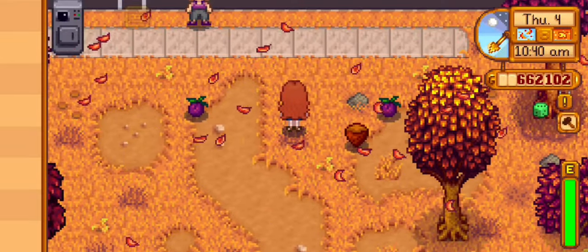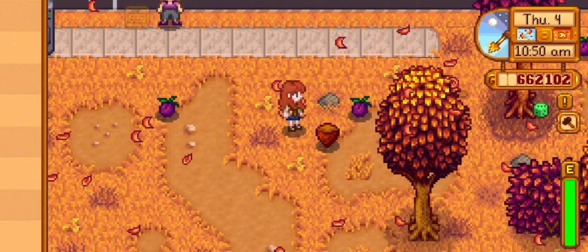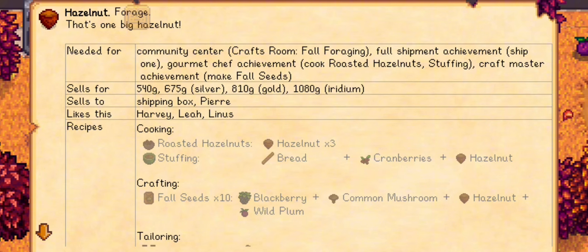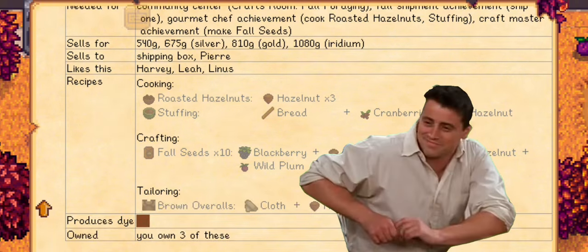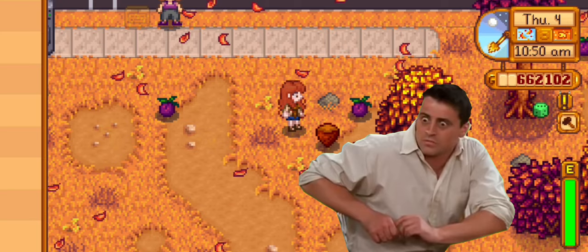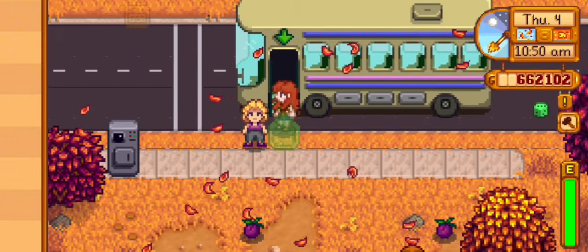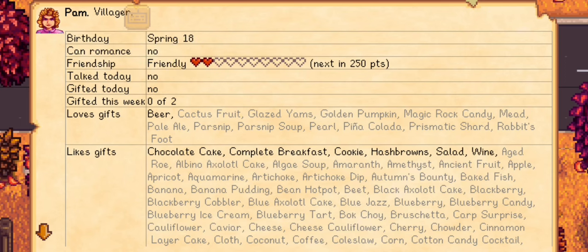The next mod is Look Up Anything by Pathoschild. This mod lets you see live info about whatever's under your cursor when you press the key on your keyboard. Learn a villager's favorite gifts, when a crop will be ready to harvest, how long a fence will last, why your farm animals are unhappy, and more.